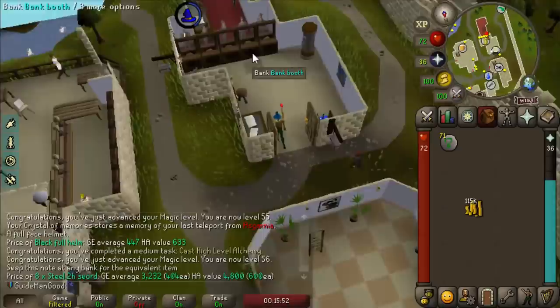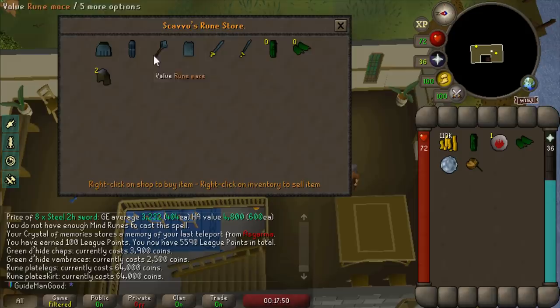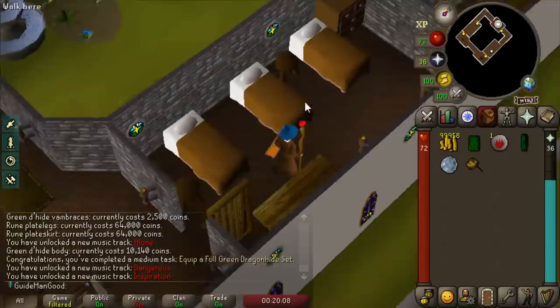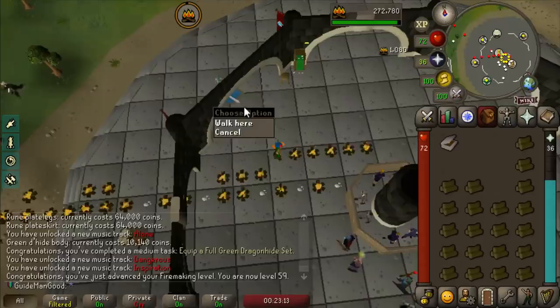The first things I want to buy are range upgrades - super cheap. I'm considering rune armor but it's so overpriced I'd rather get it as drops. The green d'hide body is 10,000 gold - a ripoff, but equipping it gets a medium task done and gives us some decent range gear. I also grabbed some monk robes to try for a prayer bonus task.